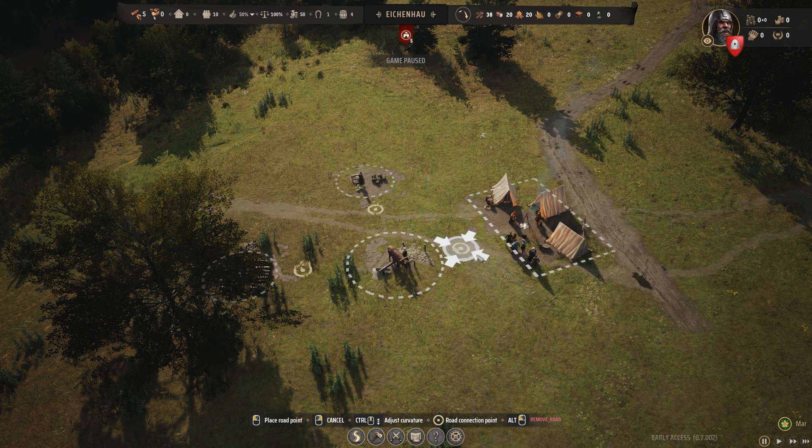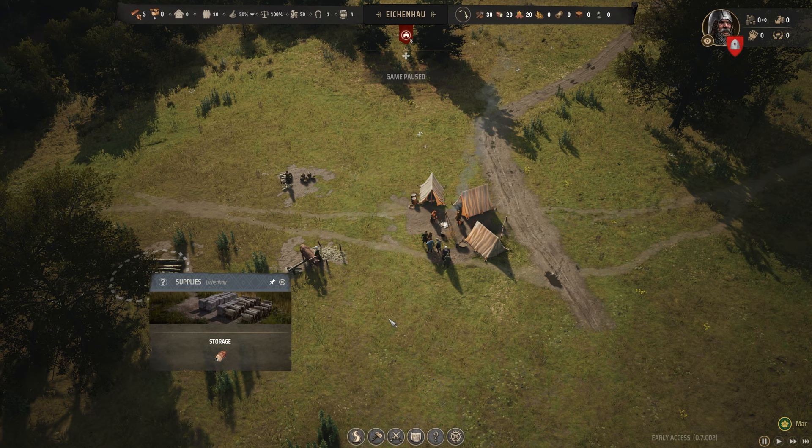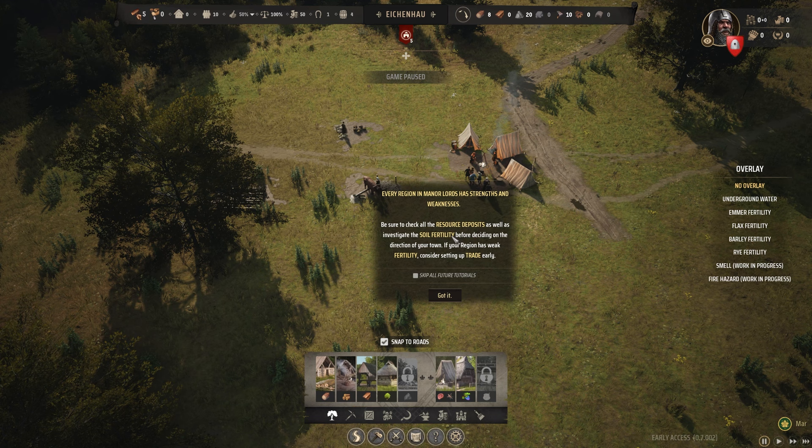They've got little things. Homeless people's tents, storage, upgrade to a worker camp. Construction. Every region in Manor Lords has strengths and weaknesses — be sure to check out all resource deposits, as well as investigate soil fertility, before deciding on the direction of your town. If your region has weak fertility, consider setting up trade. Overlay: rye fertility — we've got rye!